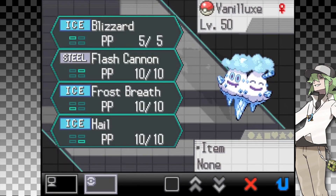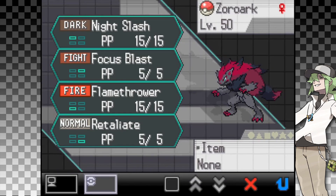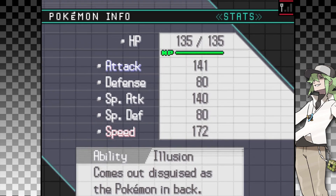Vanilluxe will have Blizzard, Flash Cannon, Frost Breath, and Hail, with the ability Ice Body. Not a terrible ability, but I don't really have the attention span to utilize it. Zoroark will have Night Slash, Focus Blast, Flamethrower, and Retaliate — a good spread for decent physical and special attack — with, of course, the ability Illusion. I'll be making sure to make use of this.